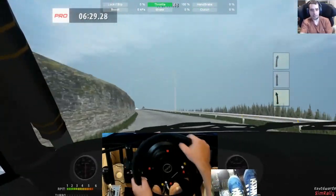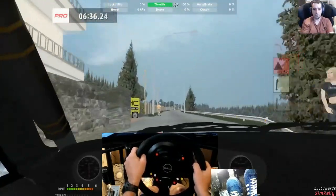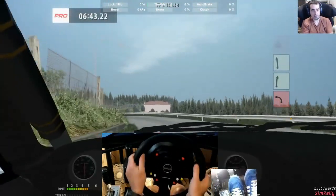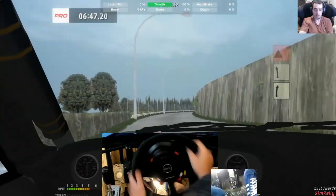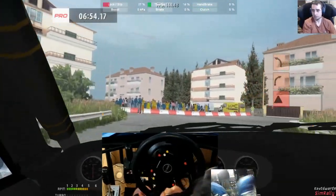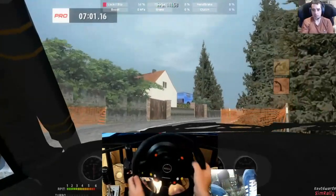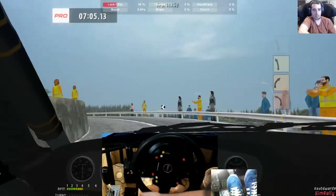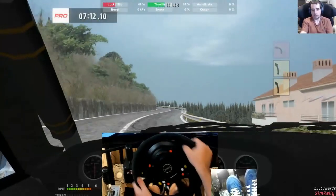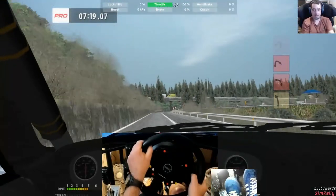Come on! Fast junction — another nice fast section here. Caution slow, one left long. Five right, five left — bit of a vet stood in the middle of the road there. Caution slow — this course is awesome. Two right cut. Two left. Back into a tight section by the looks of it. Three right don't cut, four left long, four left tightens — nearly just after there. Stop spinning out on me. One left.